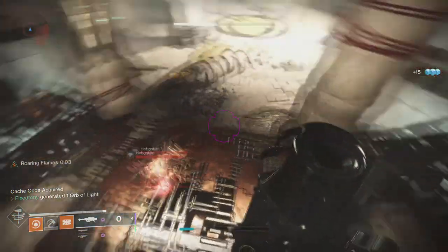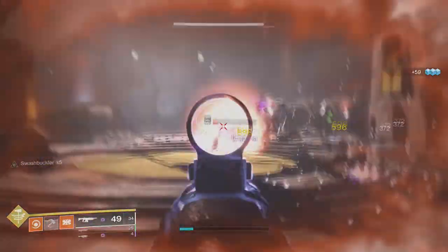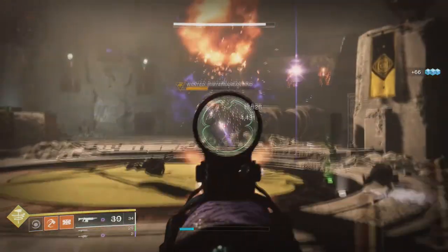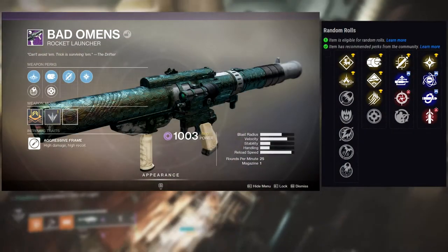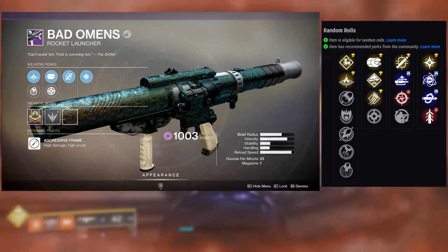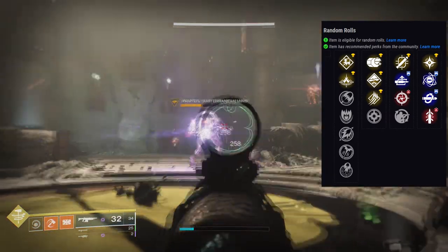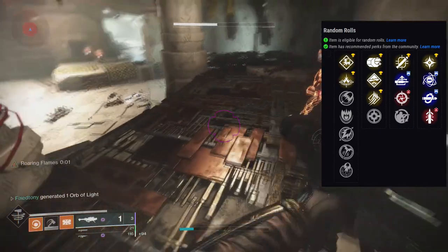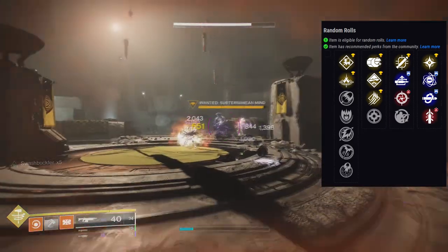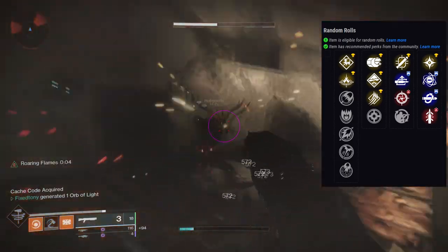The sheer fact that Gjallarhorn had two rockets made it so much easier and fun because you don't have to shoot one at a time. Rocket launchers just suck. The first perk row for Bad Omens includes Tracking Module, Auto Loading Holster, Snapshot Sights, and Field Prep. The second row has Cluster Bomb, Genesis, Kill Clip, and Quick Draw. The god roll most people would want is probably Tracking Module and Cluster Bomb, or Auto Loading Holster with Cluster Bomb. Snapshot Sights with Quick Draw for PvP could also be interesting.